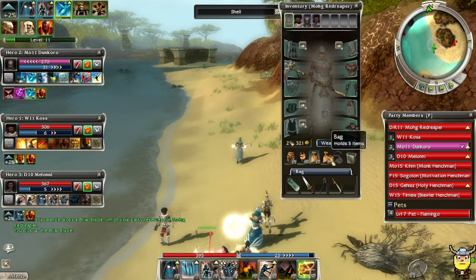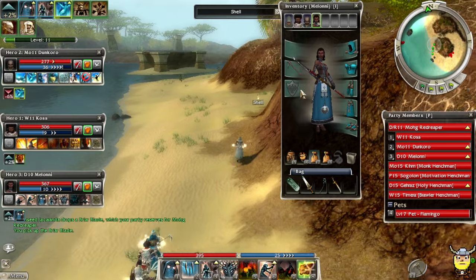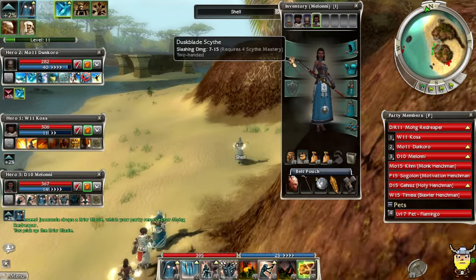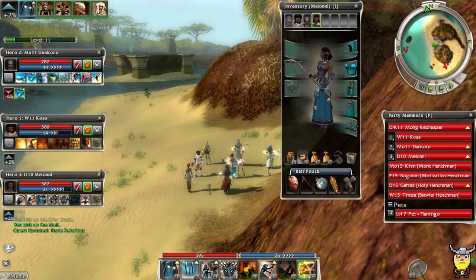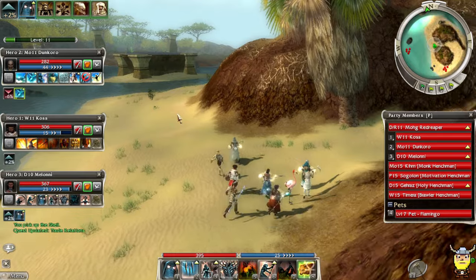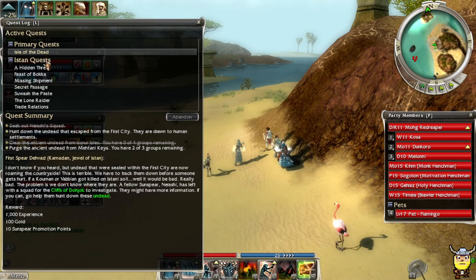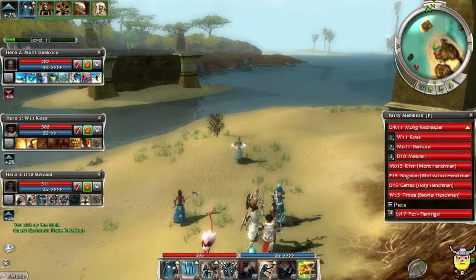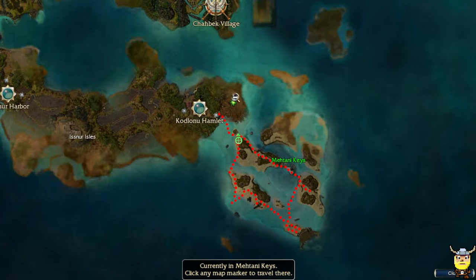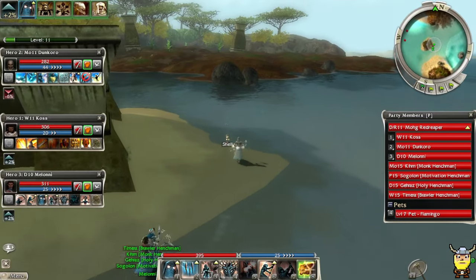Not really any good weapon drops — I was hoping to find a new scythe for Milani. Oh, that is a better scythe — let's give her that. The Dusk Embossed Scythe, sweet looking. We got all the shells we need — 20. Now let's find the undead groups. I think it's here and over here, but we already cleared the farthest one.